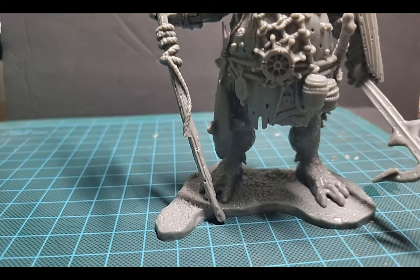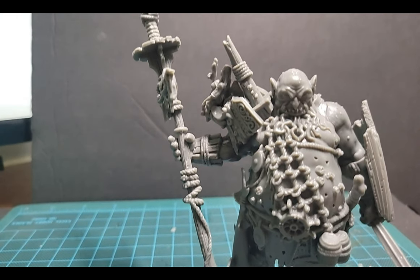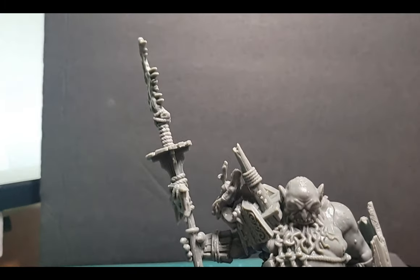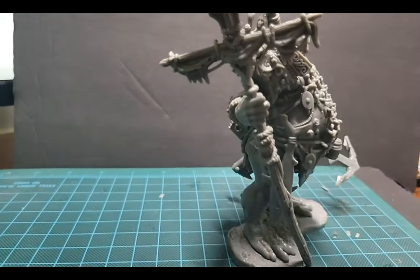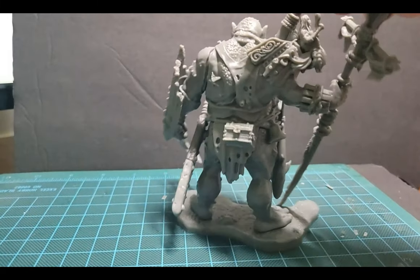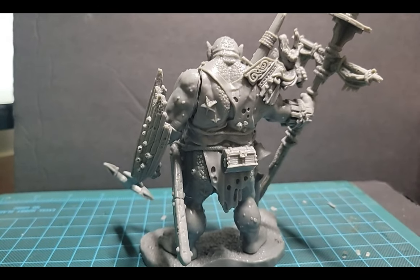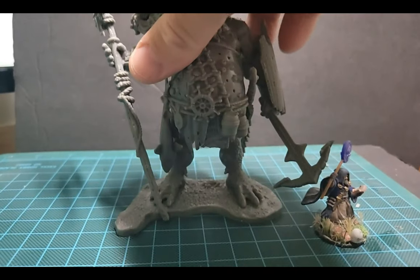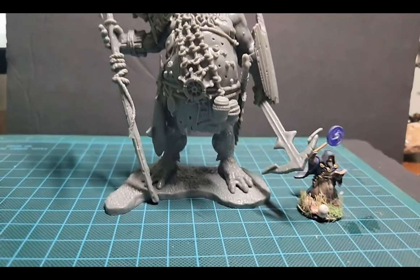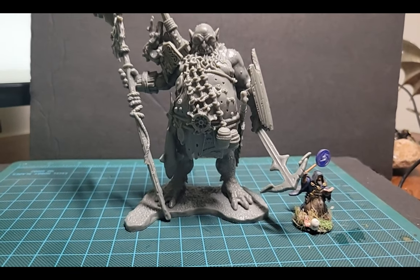Next up we have the sea giant — this guy is really big. He's got this cool mast, it's like a weapon, a spear. And just for size example, I'll put him next to one of the miniatures I've actually painted before. He's pretty big.